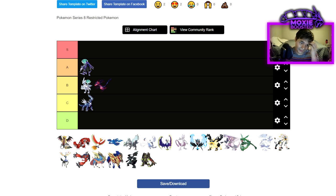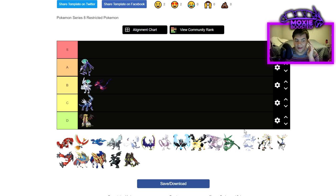Giratina — I'm sorry, Giratina. Both forms, in my opinion, will end up in D tier. They just don't do anything the best. They are really bulky and can take a hit pretty well, but Calyrex Shadow exists and just completely invalidates other Ghost-type restricted Pokemon.